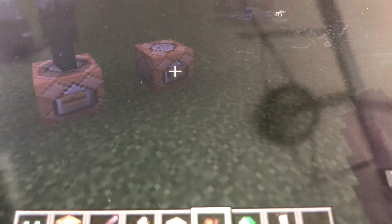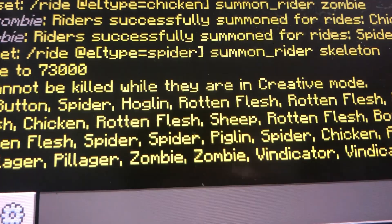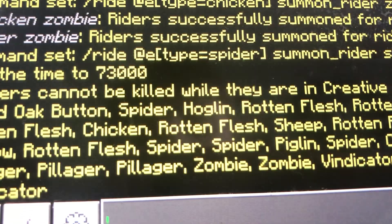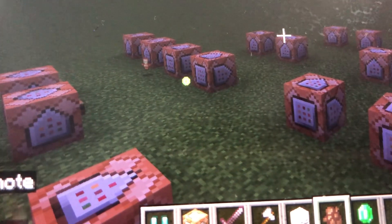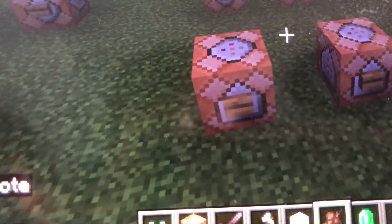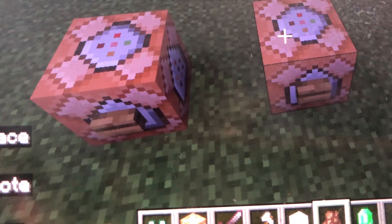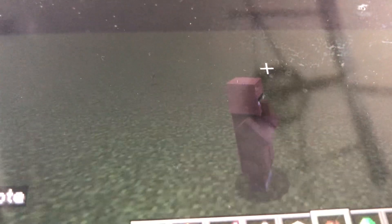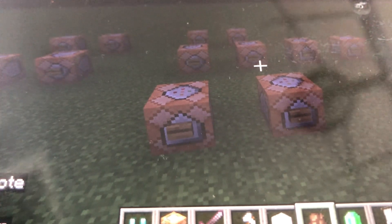Now let's do the villager celebrating. Let's just get rid of these guys. Now let's do the villager celebrating. When you do him, he will shoot off fireworks — he's shooting off fireworks, he's celebrating. If you defeat a raid, the villagers will celebrate like that.